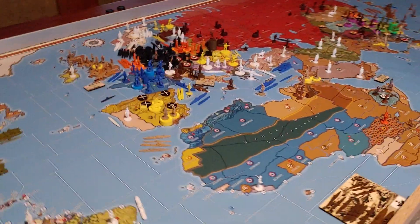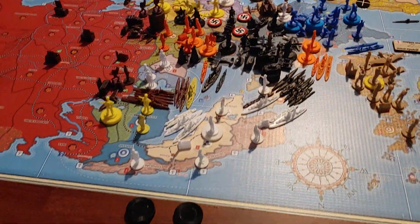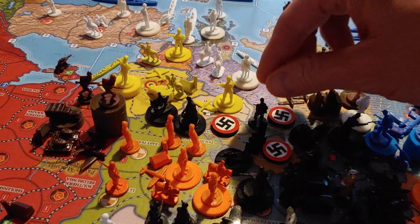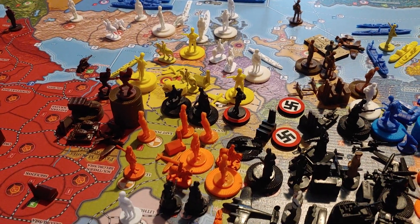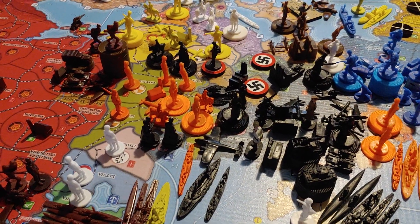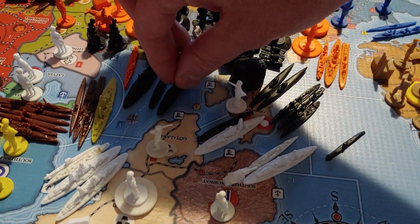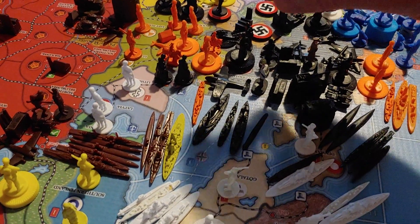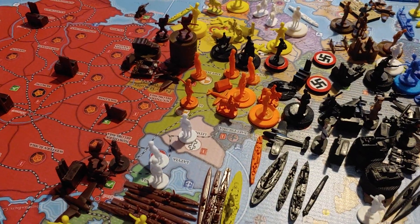Let's go ahead and make our non-combat moves. Our first move is going to be the mountain infantry in Austria moving over one space to Slovakia. Then we're going to take one infantry in Berlin and move him over one space to East Germany. Then we're going to take a coastal sub and a transport, and they're both going to go over one sea zone to zone three. The transport is going to pick up the two infantry in Prussia and drop them in East Germany. All together, three more infantry went to East Germany.